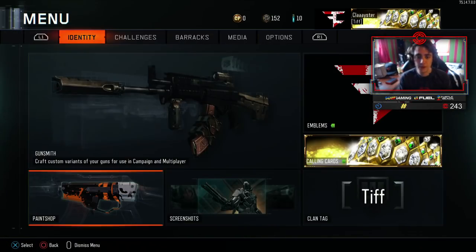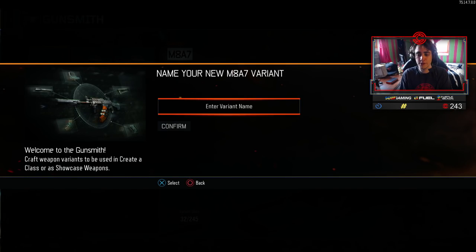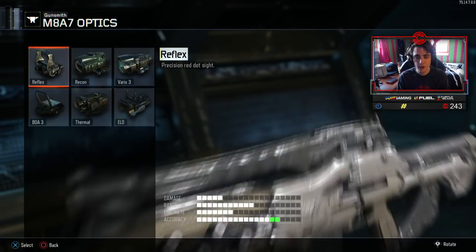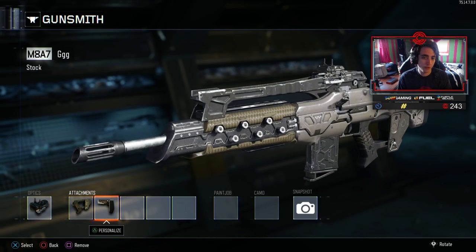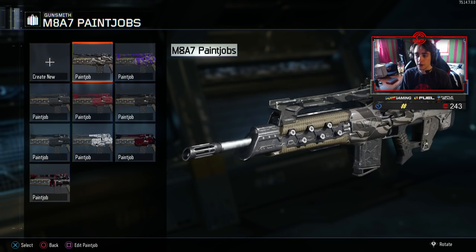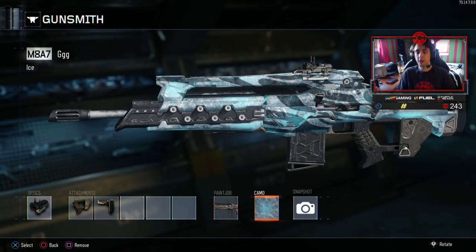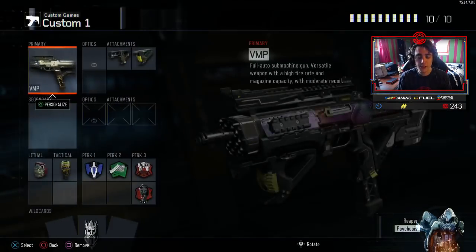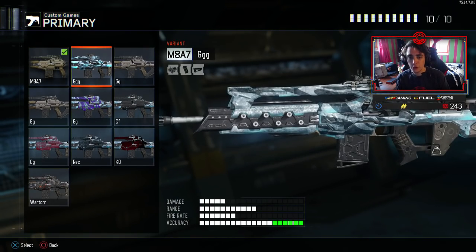You save that and then go into the Gunsmith. Go to your assault rifles, go to your M8, and create a variant every time you make a new camo because it makes it easier when switching classes. I actually make my class just a basic one — I put Quick Draw and Stock so I can add Long Barrel or Primary Gunfighter later. Then go to your new paint job, choose a camo, slide over to Black Market, and put Ice on. That's how you get your camo, and every time you go to Create a Class you just select the M8 variant.